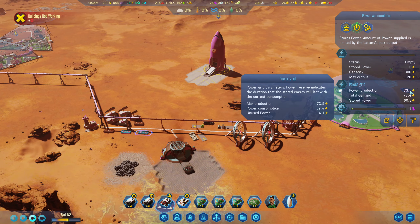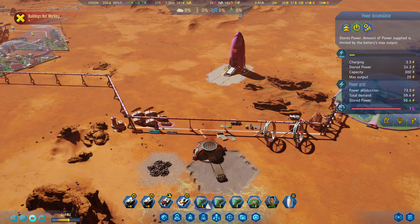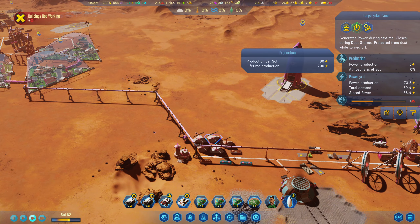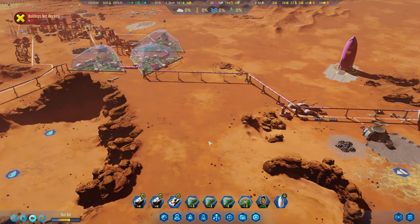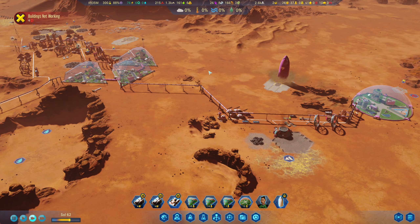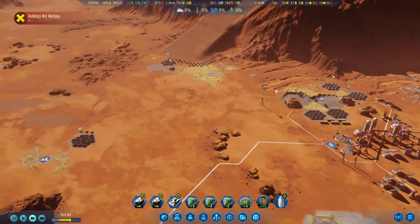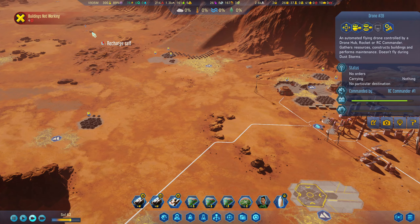We're producing 73.5 power but our demand is 59, so these should charge up nicely. Our main issue is funding for research. We're going to need to buy in some electronics, but we're going on our expedition now because our magic man is done.